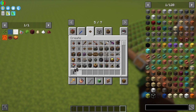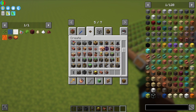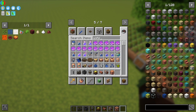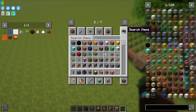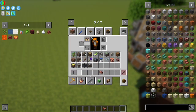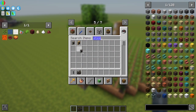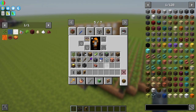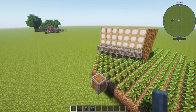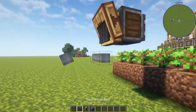Now: shaft, mechanical belt, basin, mechanical mixer, blaze burner, fluid pipe, mechanical pipe, tank and water. I'm also going to grab framed glass — you can use any block. And I forgot funnels — I'm going to be using brass because they're quicker. So brass funnel, shaft, shaft.